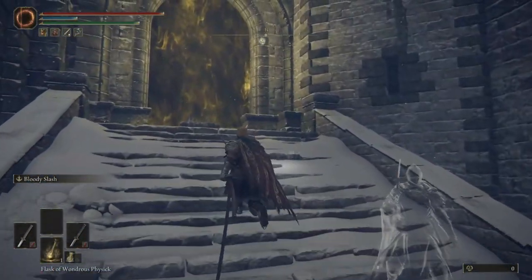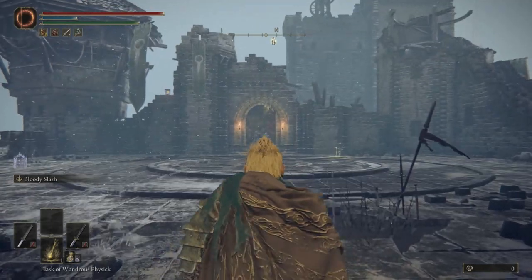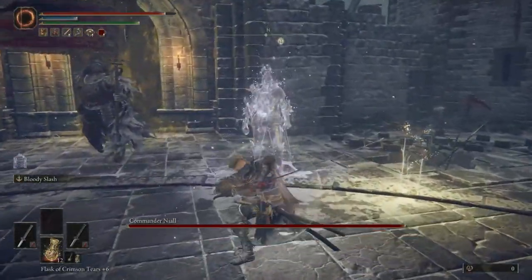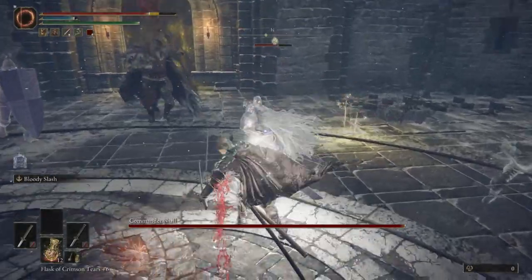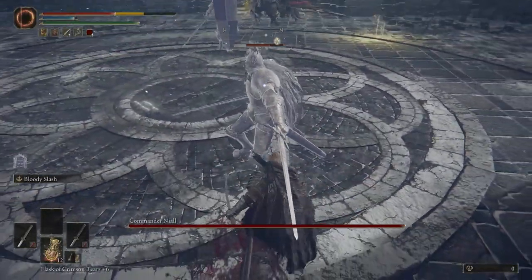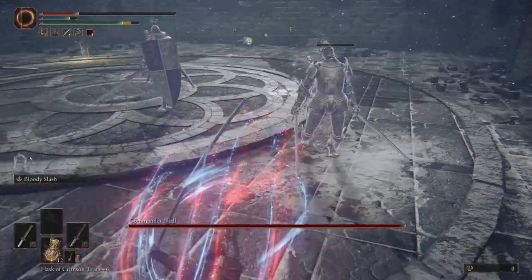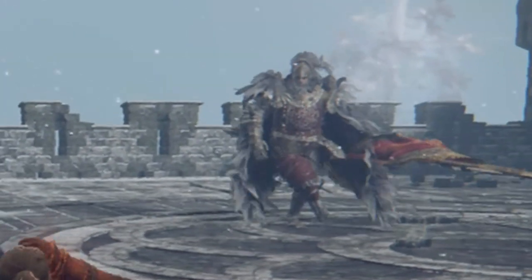It really helps in the beginning of the fight because how this fight starts is the commander summons two knights — one with a shield and one with double blades. So I sip on that potion and then I run towards the one with the double blades because I know that my bloody slash will stagger these guys. I go in and try to take them out as soon as possible. Be mindful that if you're close to the commander, he will hit you while you're fighting them, so you want to pull back and let the knights come at you.